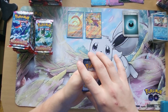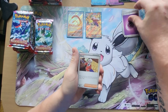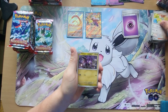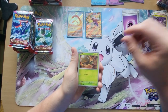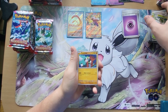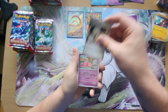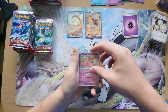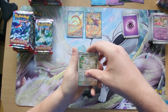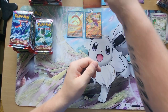One to the front, Lightning Energy. Clavel, Dunsparce, Noipat, Ralts, Spidops, Passimian, Reversal Energy, Reverse Holo Slowpoke, Reverse Holo Mauhold, and then we have a holographic Oricorio.